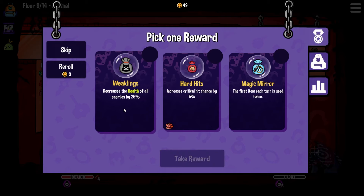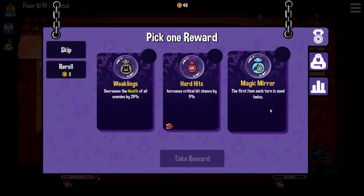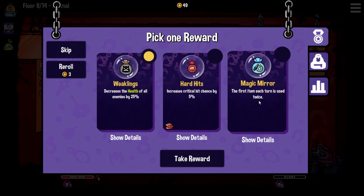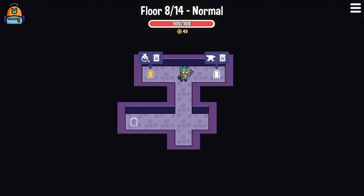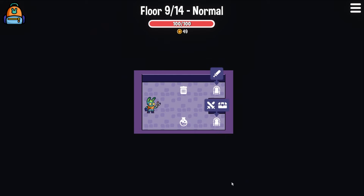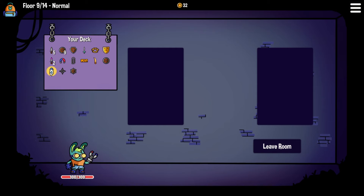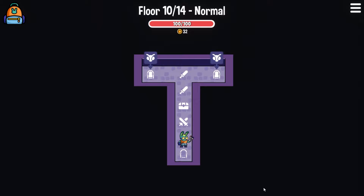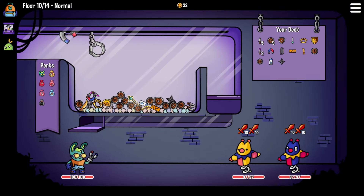Decrease the health of enemies by 25% with weaklings, or hard hits increase critical hit chance by 5%, or magic mirror: the first item each turn is used twice. I love magic mirror, but them just having 25% less health also seems quite good - although the first item being used twice is also very good. We'll go with magic mirror. We can go to the alchemist or we could go to the blacksmith. Let me take a look at my bag - it'd be great to upgrade the shuriken, but we could also turn the spiky shield into something that's metal.